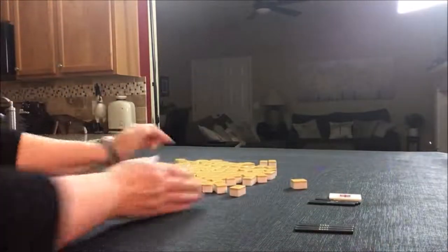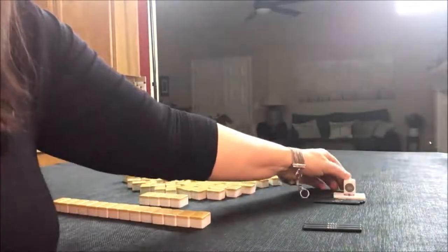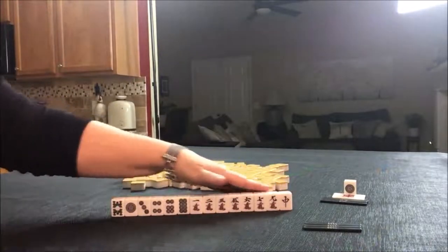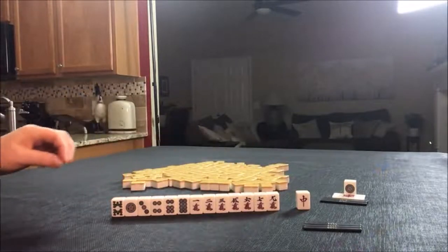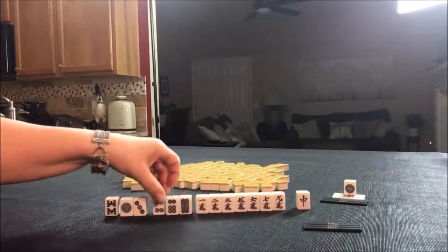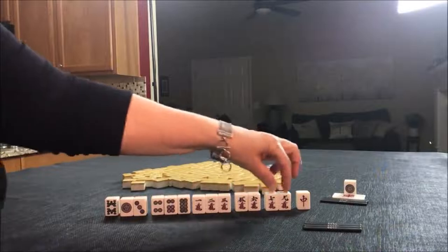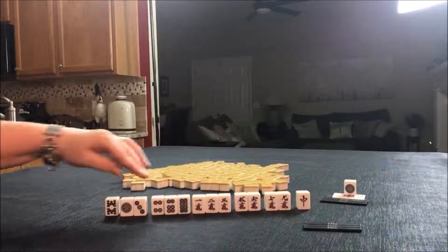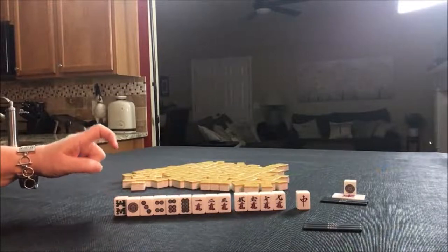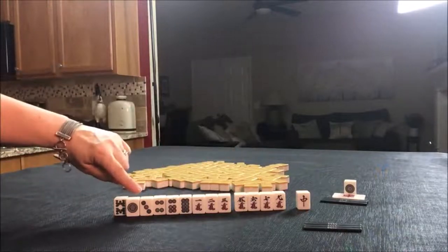East Round. Two dot is Dora. I would get rid of that first and focus on Pinfu again. We've got lots of Chi potential in here. This one's isolated, but here's a potential Chi here or here. We have a Chi right there — 1-2-3 — and then two potential Chis. So we have 1-2-3-4-5 blocks. We do not have a pair, so I would discard this first and play Pinfu. We even have potential for using Dora, because two dot is Dora and we have a 1-3-4.